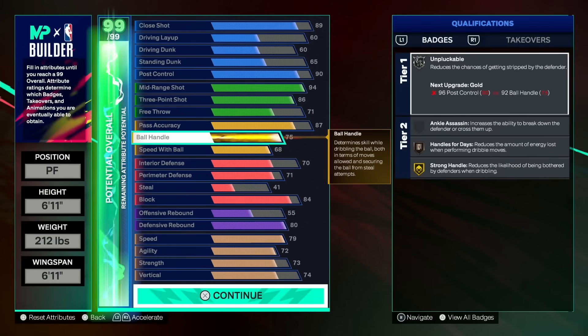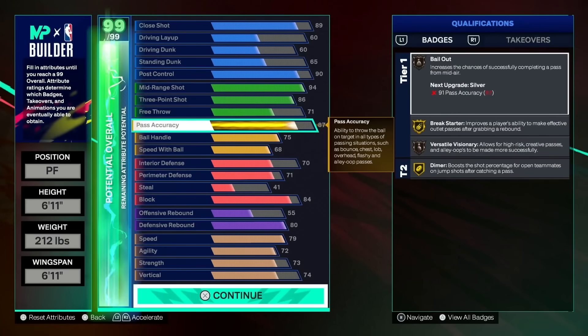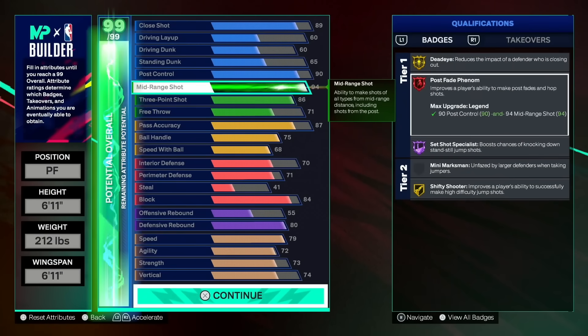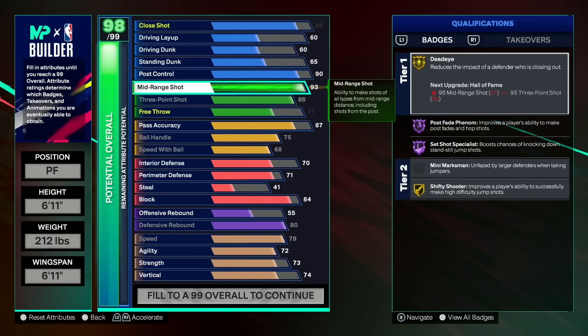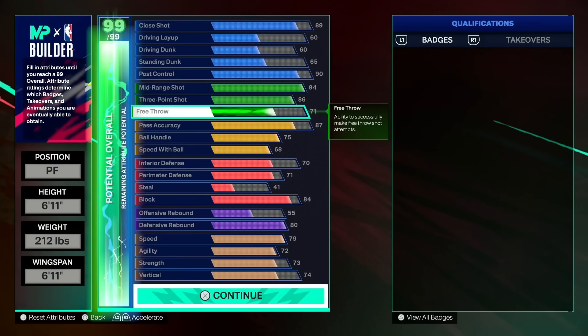We still have enough perimeter defense for bronze challenger, and speed with ball is high enough for lightning launch as well. Pass accuracy is still decent — plenty good for throwing outlets. You could go a little lower on pass accuracy if you want. Combining the post control with the mid range, we have legend post fade phenom, still a 94 mid range to create in that area, with ball handling and speed with ball good enough to still create on their own.